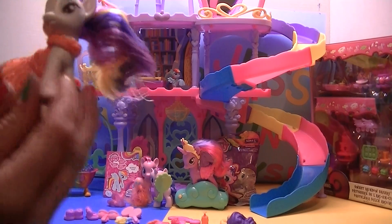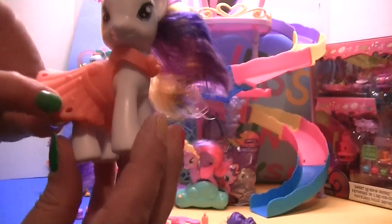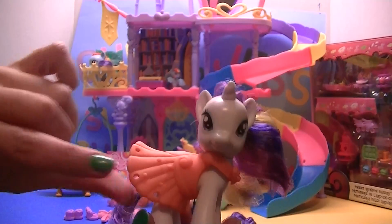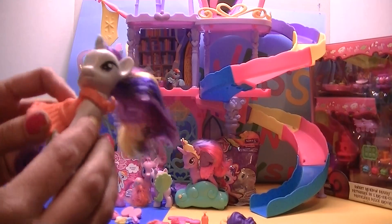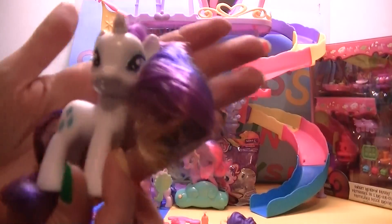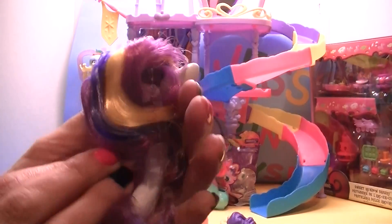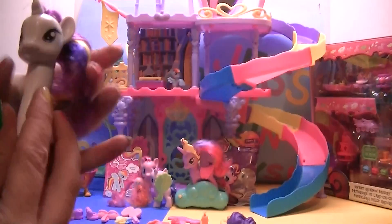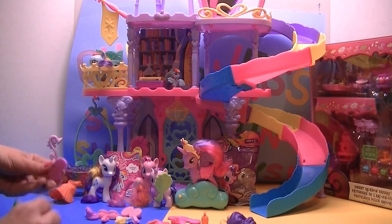Now let's check out Miss Rarity here, wearing her nice little dress. Can you see the little holes here on the dress? Those little diamonds that we put on the tub — those can also go on it too. Check out Rarity — she is so pretty. Look at those cutie marks, they're purple, yellow hair, two different kinds of purple too. Beautiful.